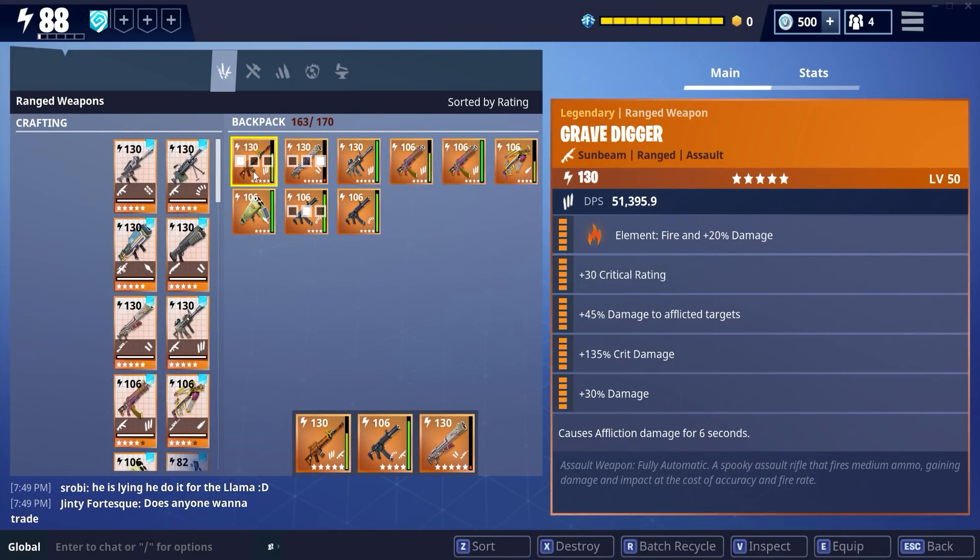As you can see here for the perks, we have element fire — that is default, I think it's static. Then critical rating, damage to afflicted targets, crit damage, damage, and causes affliction. There's just some crazy damage there, especially when you hit the crit damage too.